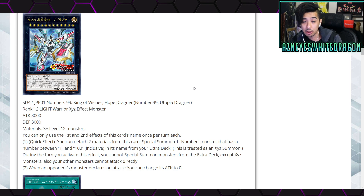During the turn you activate this effect, you cannot special summon monsters from the extra deck except for Xyz monsters, and your other monsters cannot attack directly. That means it's going to be kind of difficult to pull off an OTK unless you go for huge amounts of damage. The second part of the effect is: when an opponent's monster declares an attack, you can change its ATK to zero.